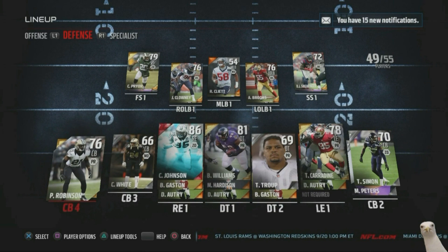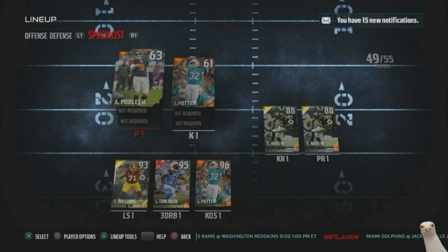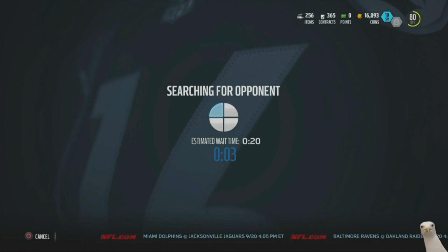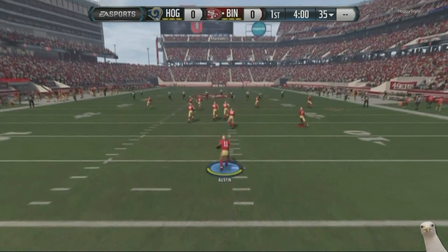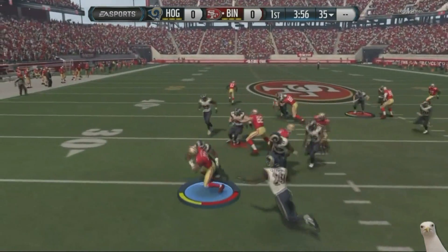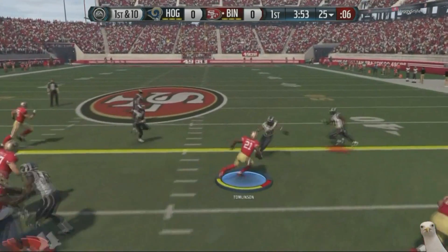We got Charles Johnson because we really wanted some power move on the defensive side. He's gonna help solidify and anchor that side against the run. Anybody that can help me against the run, making it a little bit easier to focus on the pass, I definitely want on my team. Very inexpensive, high power move — Charles Johnson was about 11k.